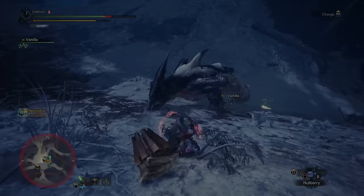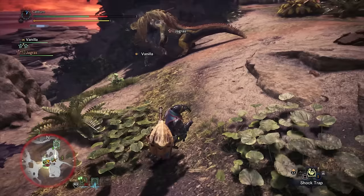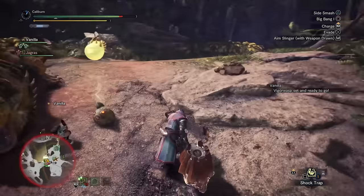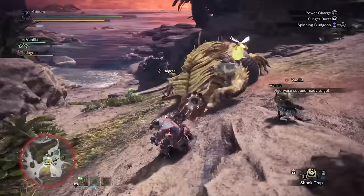You have a choice to make here regarding armor. You can continue to hunt Beotodus to build its set, which has earplugs — actually pretty nice for hammer. Or you can hunt Great Jagras for its set to give you an easy baseline set. I would strongly recommend hunting Great Jagras until you can build its entire armor set, as it works as a very good baseline for getting started in Master Rank. The improved defenses alone will make going back and farming monsters significantly less dangerous, and it also has some nice quality of life skills like speed eating and free meal. Great Jagras is an insanely easy hunt, so it's quick to build. I would recommend the alpha version in this case.